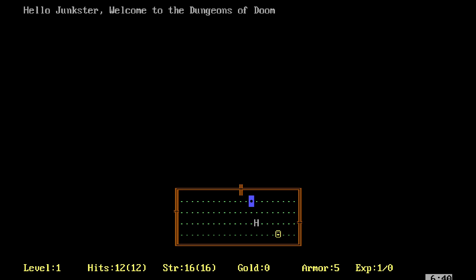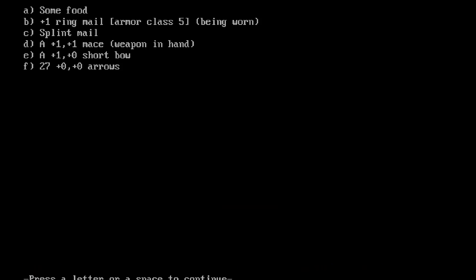Should I go around the hobgoblin? Yeah, the H is the hobgoblin. We've kind of play-tested this a little bit and had to get some controls down. I think you should battle it — oh, it's asleep! Boom, now you have split mail. Open your inventory with I. Hit I — okay, ring mail C, so if you press C...